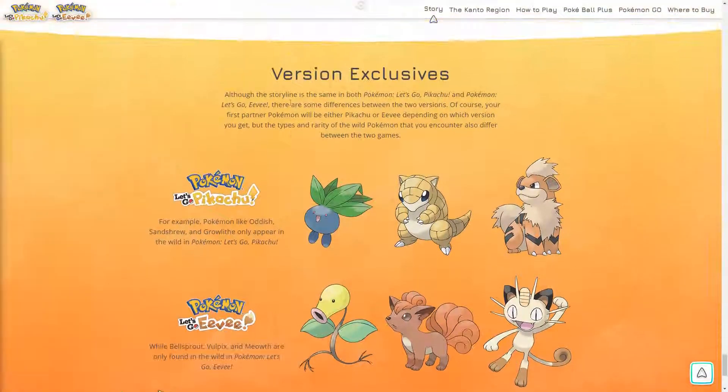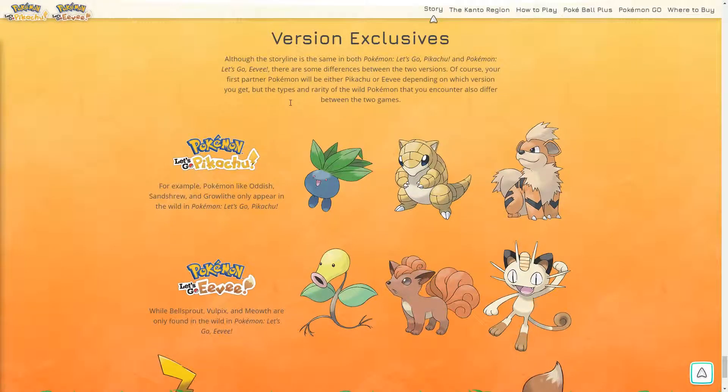These are the Version Differences — the different Pokémon you can get in each version. So in Let's Go Pikachu you can get Oddish, Sandshrew, and Growlithe. And in Let's Go Eevee you can get Bellsprout, and Meowth. So these are the exclusive Pokémon you can get in the games.